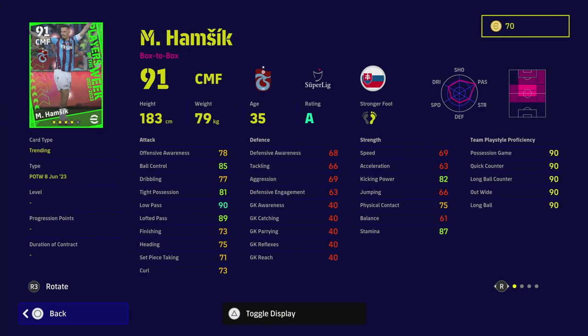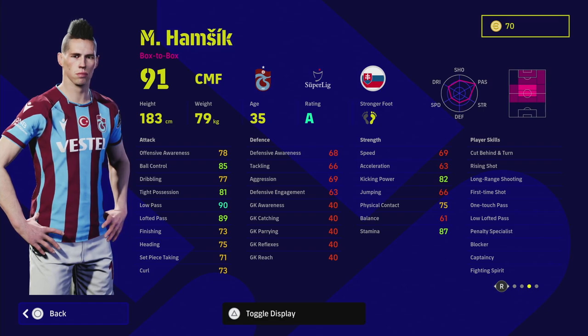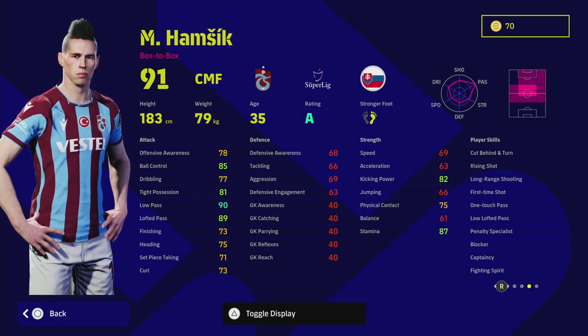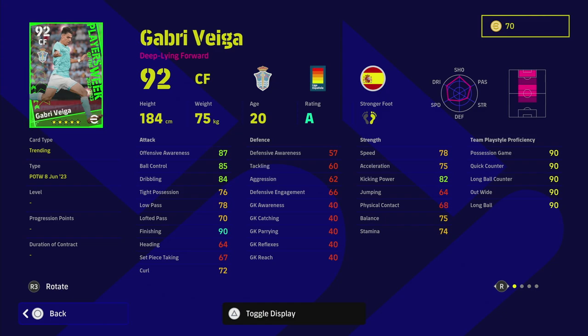Hamsich — I remember this guy from PES 2015 in MLO; he was an absolute monster. Again, very similar to Luis Alberto — I'd play him as an AMF only. He has some nice player skills. What's interesting is he has Blocker as a player skill, which is quite unusual given his 69 aggression and lack of defensive capabilities — an interesting selection for him to have that skill.